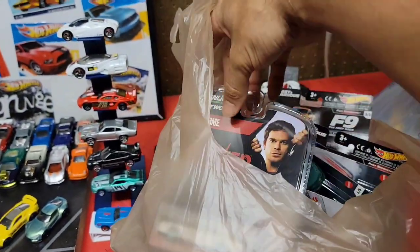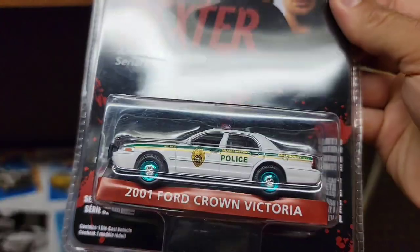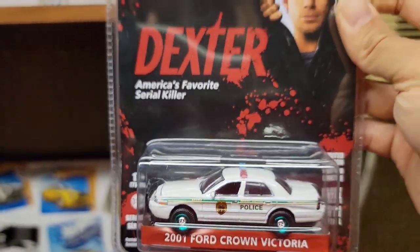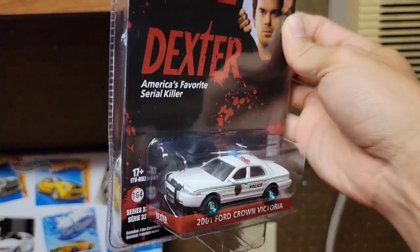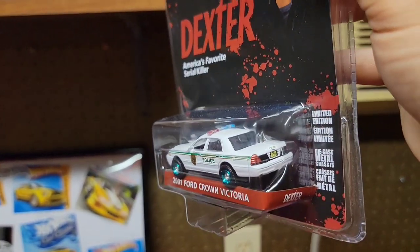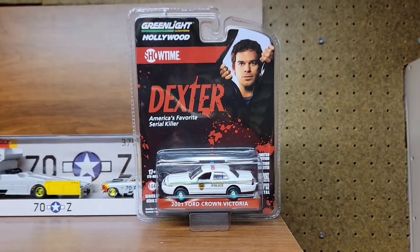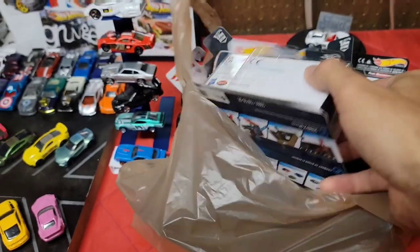Check this out guys - I found some goodies over the past week, just didn't get to film much of it. First ever Greenlight Greenie in the wild! You got the green base, the green wheels - it's a 2001 Ford Crown Victoria from Dexter. I'm not a huge fan of collecting these style castings, but I definitely wanted to grab this as a trade piece.